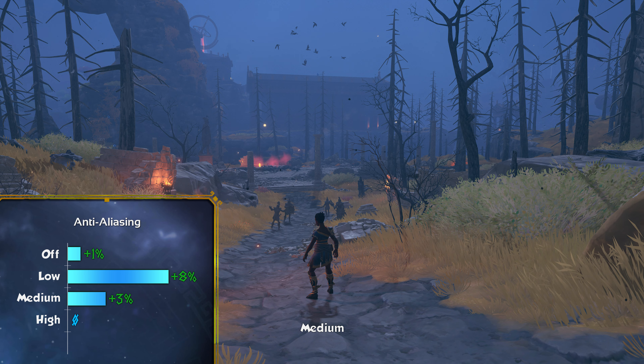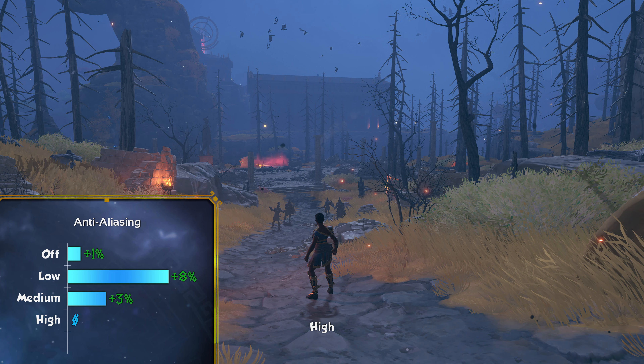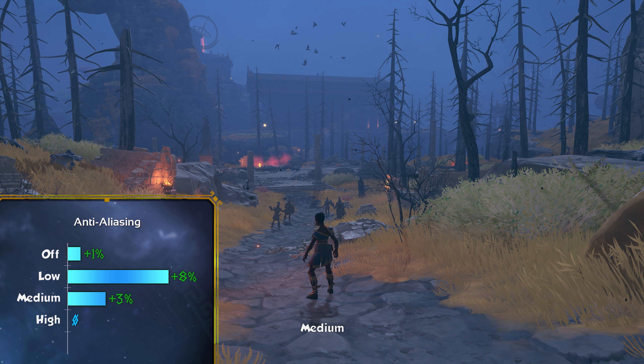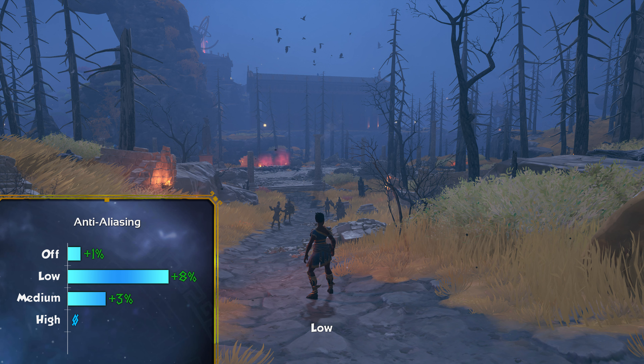Anti-aliasing — low setting is a no-brainer to be honest. The implementation of AA in this game is quite good. The difference between high and low is so minimal you'll never see the difference, while the performance is around 8% better on low over high. And for some reason, turning anti-aliasing off actually lowers performance compared to the high setting. So my recommendation: just keep it on low.